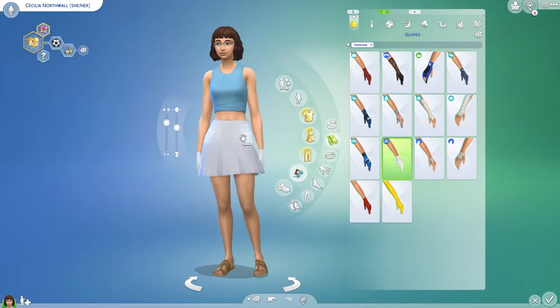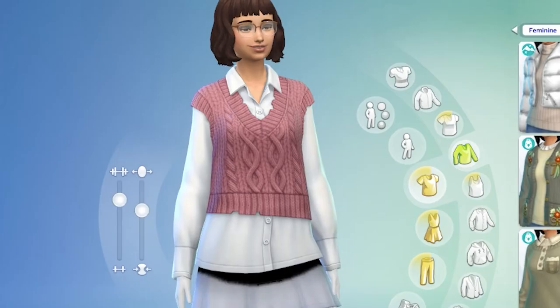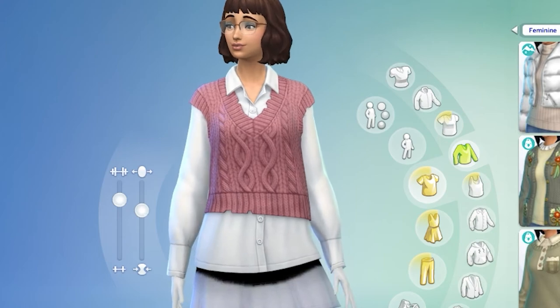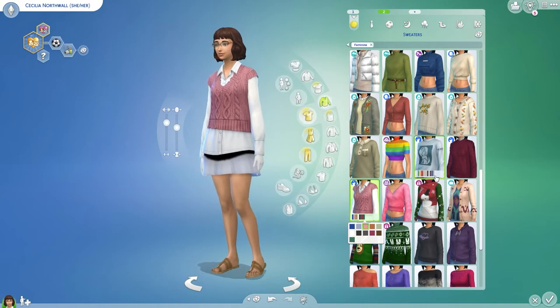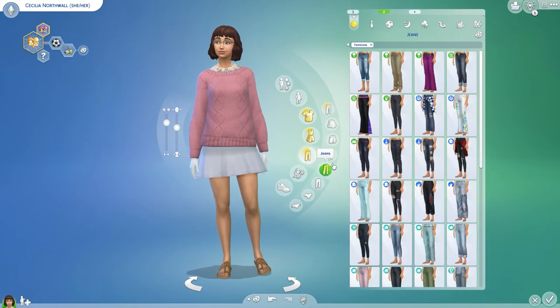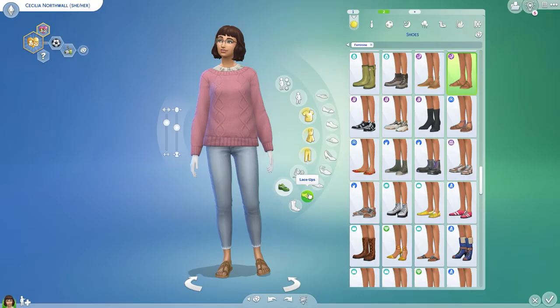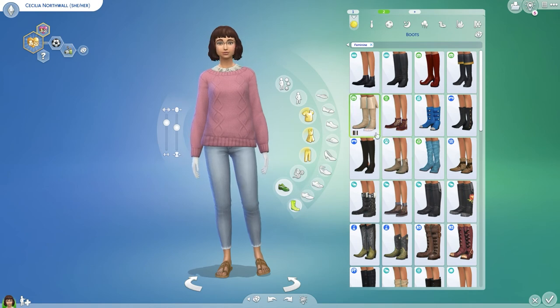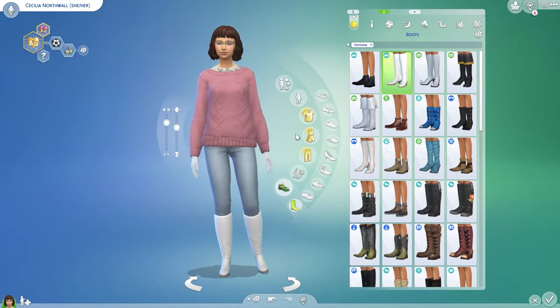On to outfit number two — this outfit was actually from my outfits Instagram. It's not a bad idea, it's got the white under the pink. I'll keep the white gloves because I think I use the exact same gloves here. I'm going with this top because it has a bit of white under the collar part which is similar to what we have in the picture. For the pants I think this is gonna be our best bet, and then we need white tall boots — I think I'll just go with this plain white, it works for this one.